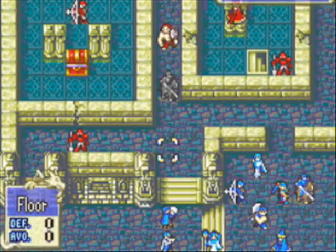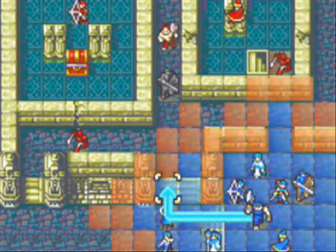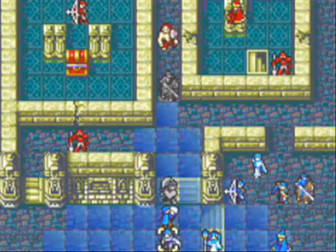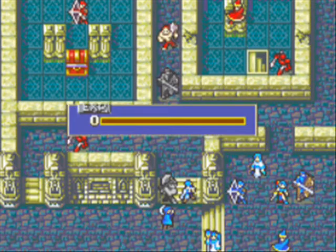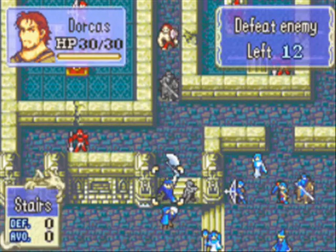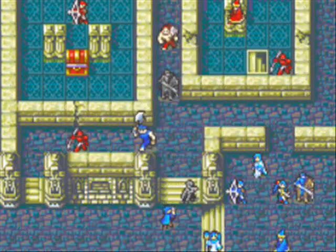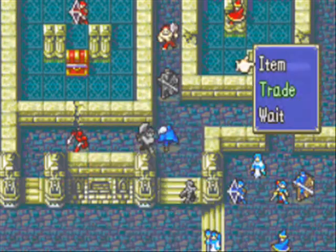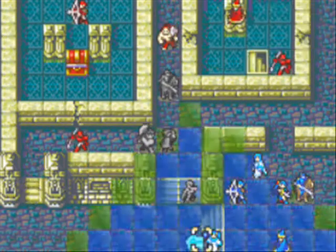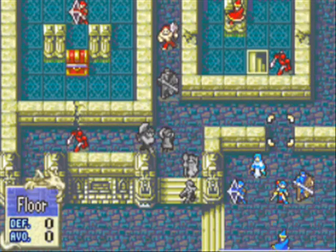We're going to just play defense like always. I'm going to bring Dorcas over this way and have Nils give him another turn. Remember, keep using Nils as much as you can. We're going to bring Matthew up along this way — he will be responsible for getting that chest in a few turns.